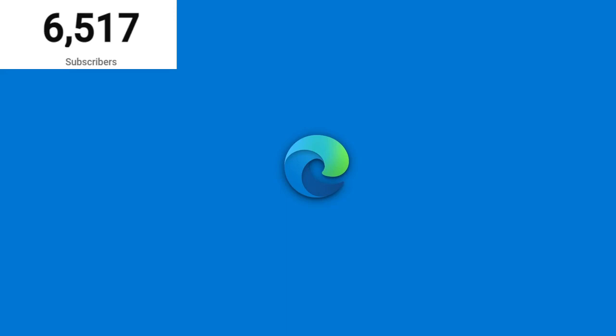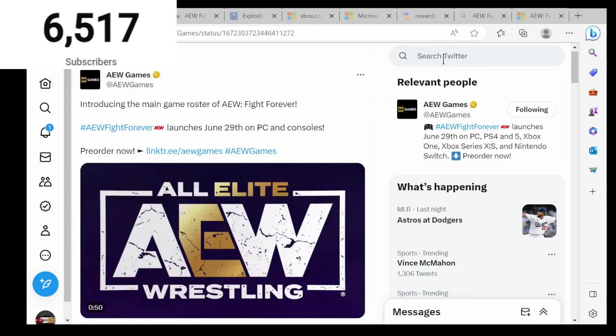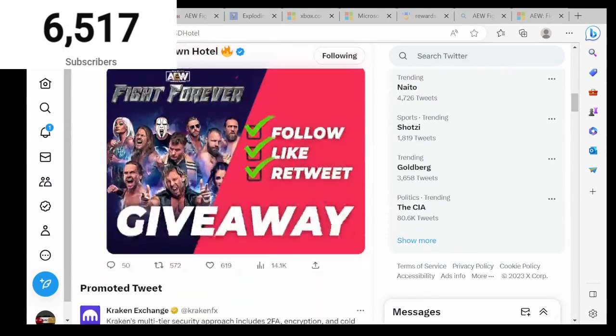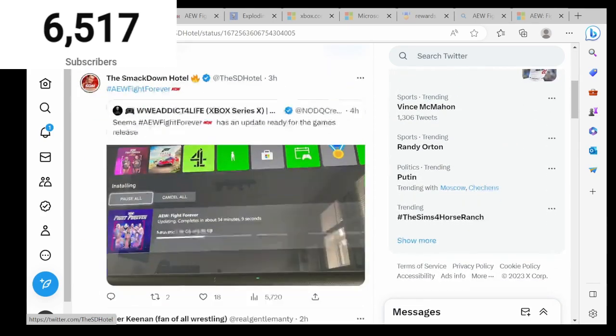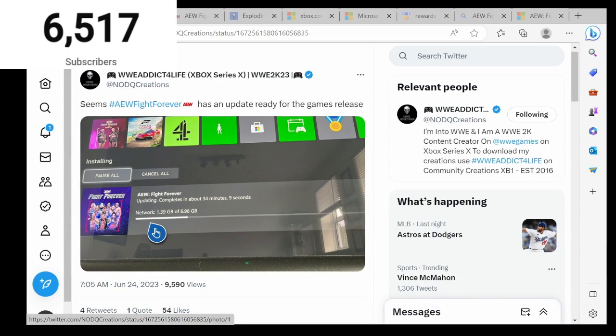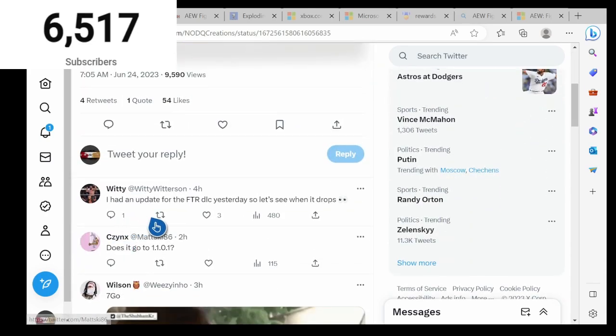I don't know if it's the full day one patch but the game was patching and updating yesterday. We go to the Smackdown Hotel page on Twitter — AEW has released a few trailers which I'll do a separate video on. The day one patch for AEW Fight Forever is available for preload on Xbox Series X and S; the size is 6.96 gigabytes. So if you're on Xbox, go update your game, make sure it's up to date. You can see AEW Fight Forever has an update ready, and it completed at 1.39 gigabytes.